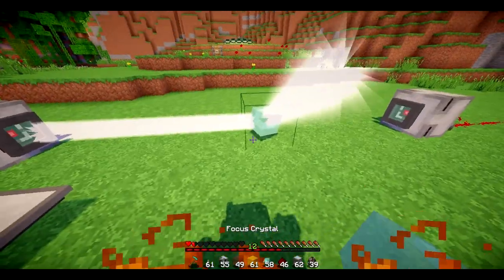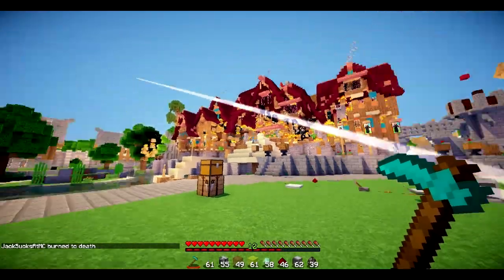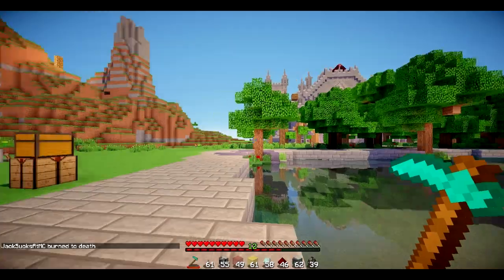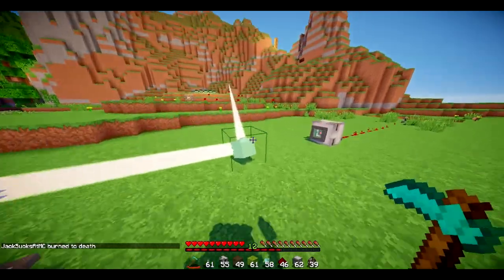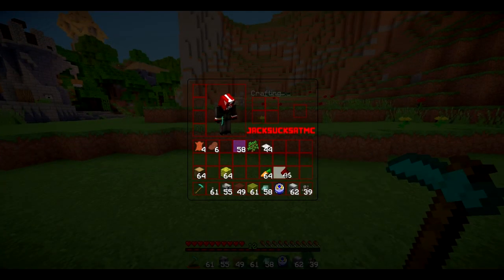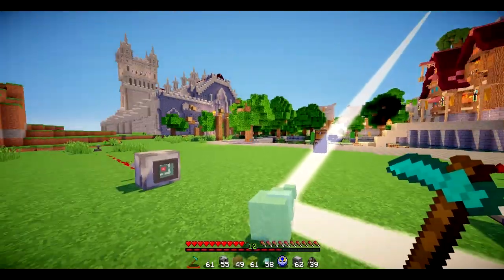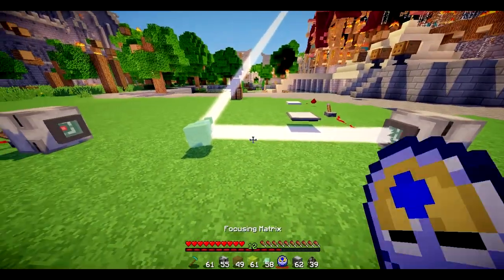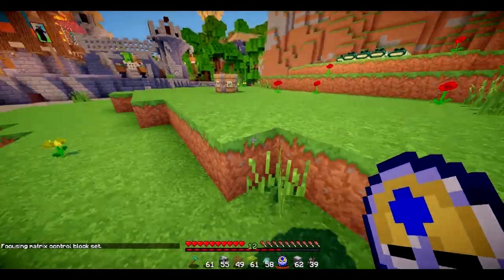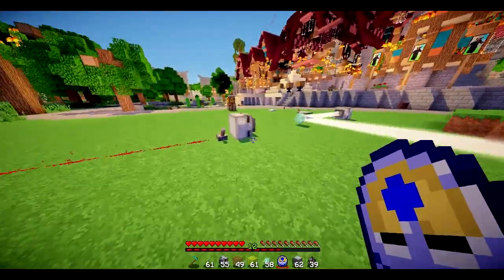We can also get ourselves a focus crystal. The focus crystal works in a similar way to the mirror in that you can right-click on it to send it off into different directions. But you can also use the focus crystal and a focusing matrix to calculate whereabouts you want it to go. So if I were to right-click on the focusing matrix and then right-click on this block right here, you see that it will send it straight to this block and start digging it — and that's pretty cool.